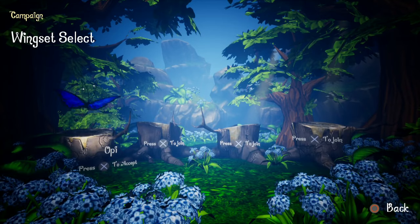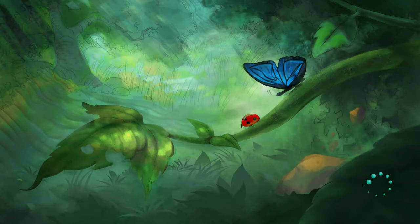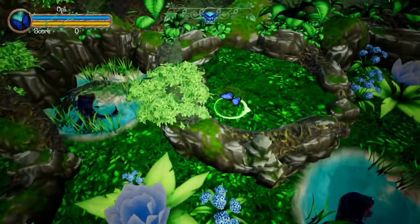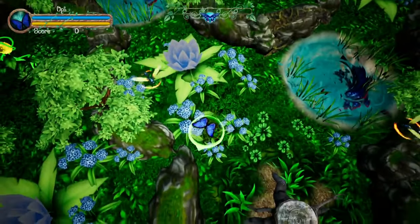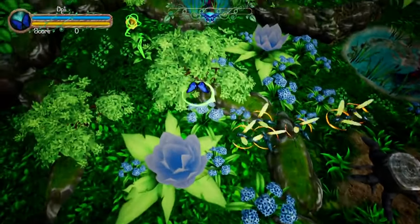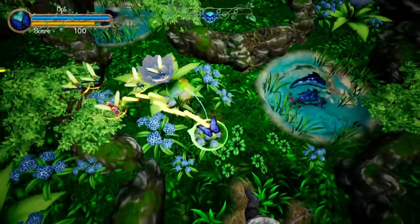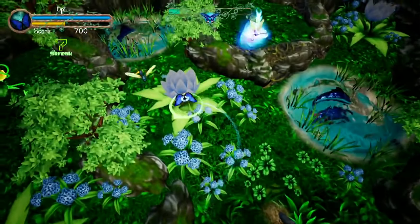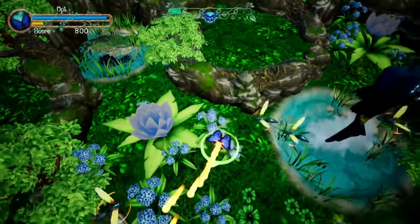Here we're at the wing set select. Not only are you selecting your characters, or rather the number of players, but you're selecting which butterfly you are. This is actually very important for your gameplay. There are ten different butterflies. You start off with Opie as your base butterfly. We'll start a stage real quick with Opie so you can see what's going on with the basics. The base mechanics are you have the ability to fly around twin stick style, and we have the ability to shoot, specifically our nectar shots. As you shoot, we're depleting the nectar we have available, which is the yellow meter in the top left below the blue meter, which happens to be our life.